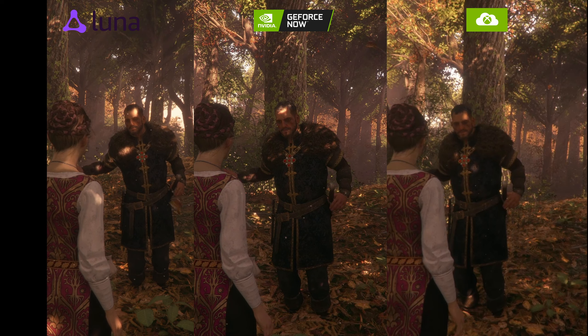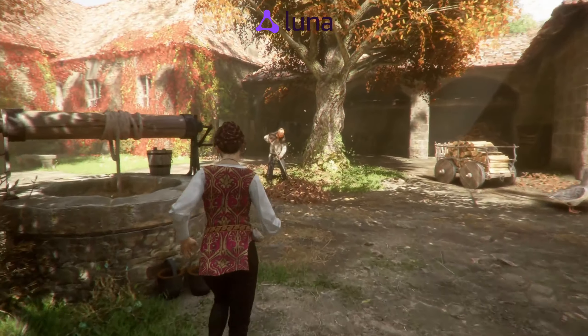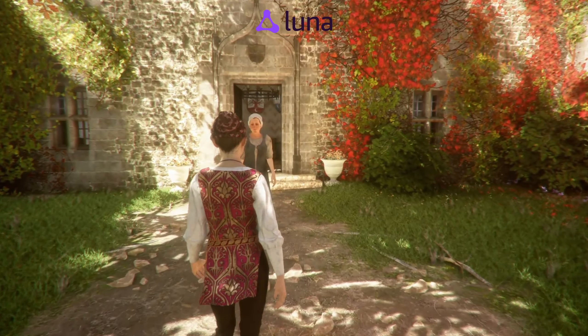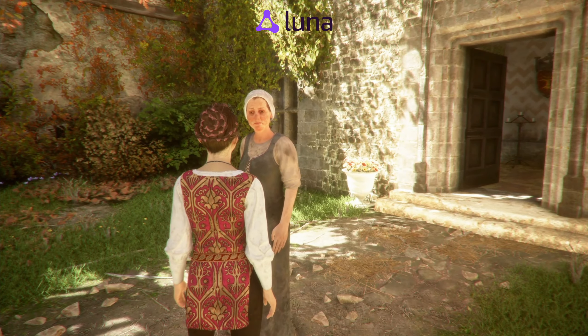There do seem to be more lighting effects on the Amazon Luna side on the back of the dress, but there's definitely more detail on the GeForce Now side. Going full screen on Amazon Luna, there is a bit of blurriness in the quality, though the lighting effects and character models look quite good. Switching over to GeForce Now, the quality is far clearer — the bricks and flowers on the building are much more defined.